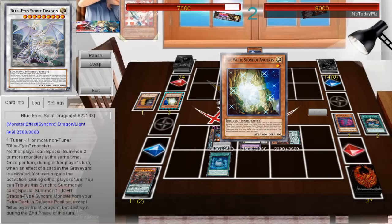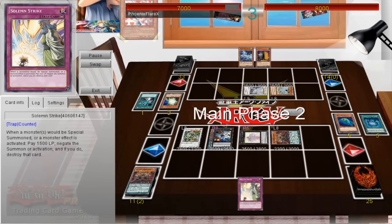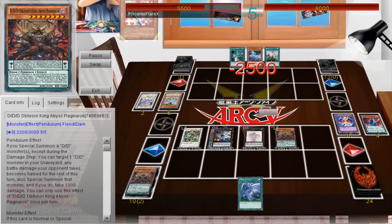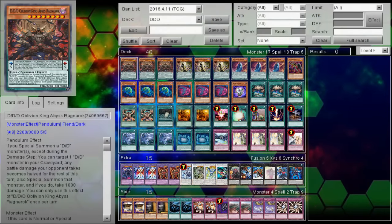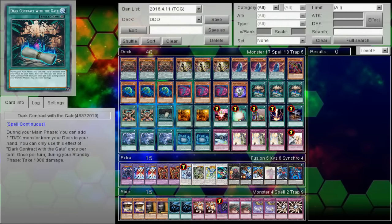My opponent's hand fortunately isn't good enough to deal with the Omega and Titanic Galaxy, but he's able to put up a board I can't immediately answer either. I draw Solemn Strike; he gets his Maxx C back that he drew for a turn — hilarious. He's got multiple Dragon Spirit of Whites trying to banish my back row. Now that Return of the Dragon Lords is out of the graveyard and he's no longer protected by Azur Eyes, I summon a Fusion off of Necro Slime, then use Ragnarok to banish his Azur Eyes. I attack over his White Spirit Dragon and then attack directly with Titanic Galaxy, Omega, and Beatrice for game — about 8,300 damage.